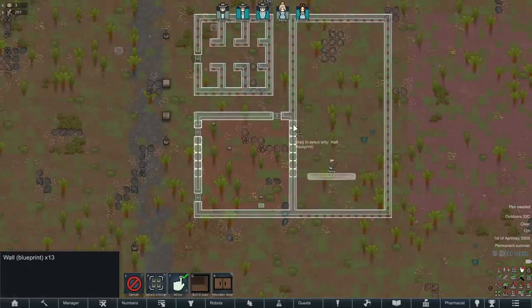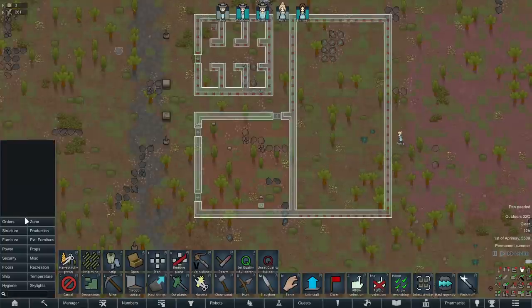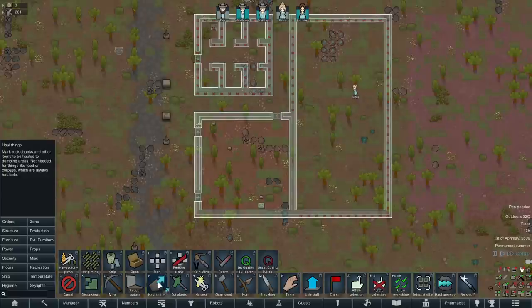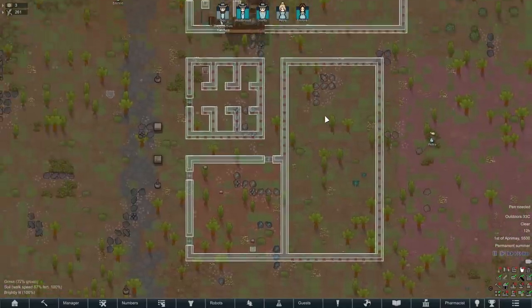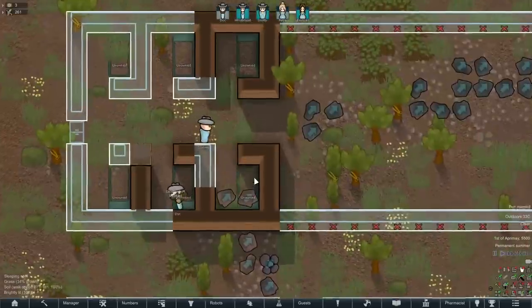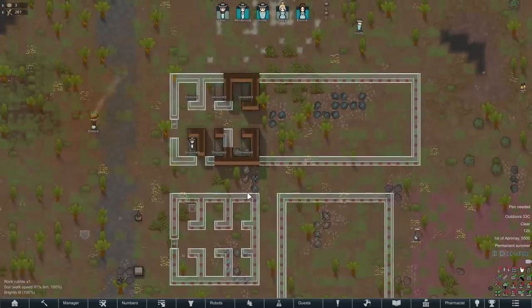Hit P here to haul things. Get those rocks out of there — not the most critical thing, but at the same time we can lower the unbeauty of the bedrooms and make more room in our stockpile. That seems okay to me.